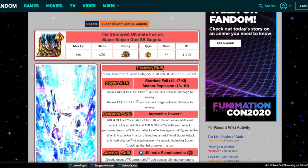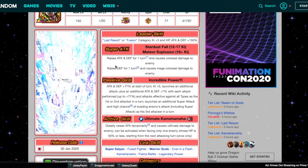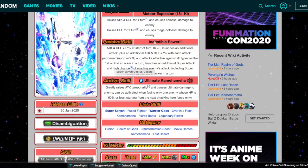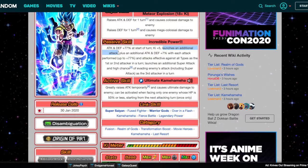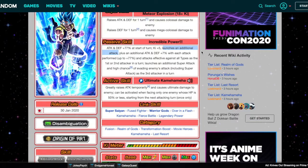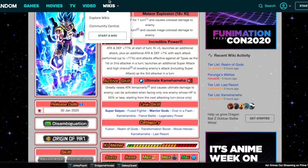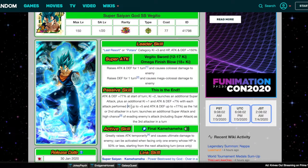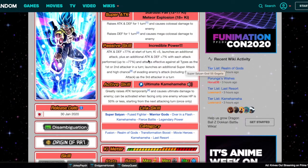This is where Gogeta Blue differs. His passive skill is ATK and DEF +77% at the start of turn with Ki+5 — not Ki+2 like Vegito. He launches an additional attack — not an additional Super Attack, just an additional attack — plus ATK/DEF +7% with each attack performed up to 77%. So the key difference: Gogeta gets Ki+5 immediately, while Vegito builds his Ki over time up to a total of Ki+7 (Ki+2 base plus up to Ki+5 stacked). Gogeta gets Ki+5 right away but doesn't gain additional Ki with each attack.